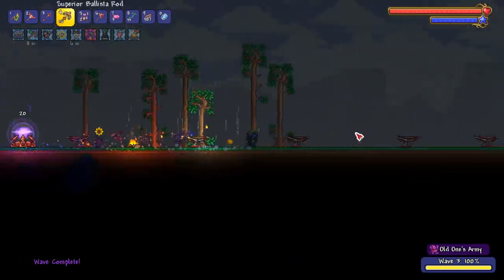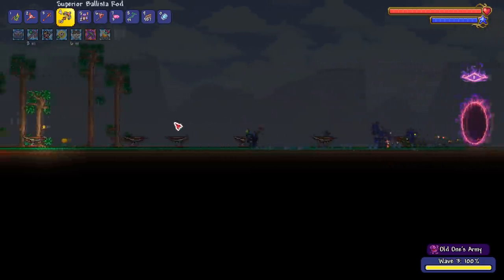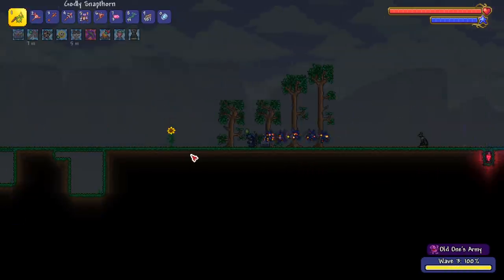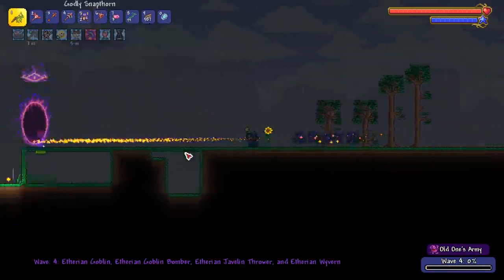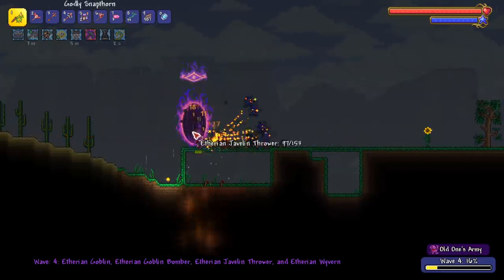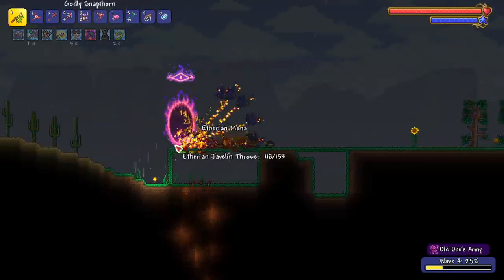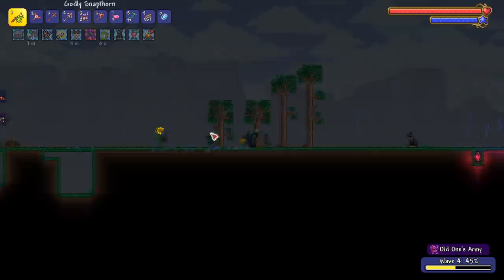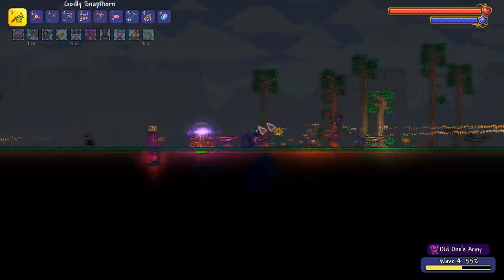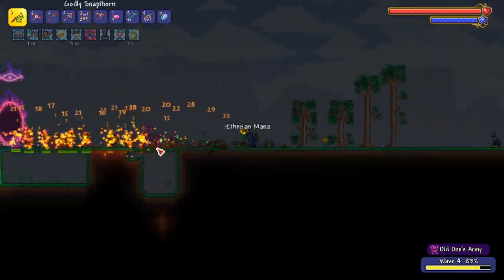Do you think all these ballistas can defend this side while I'm on the other side? I hope so. People told me to use the lightning aura rod — you set one up behind the portal and one in front of the portal and it pretty much spawn kills most things. We'll try that in the future. Oh no, the crystal's under attack!